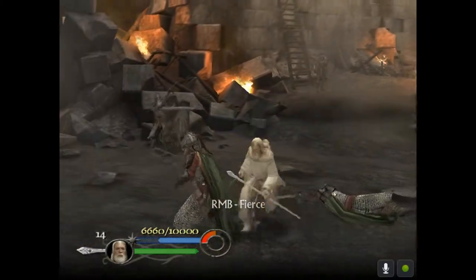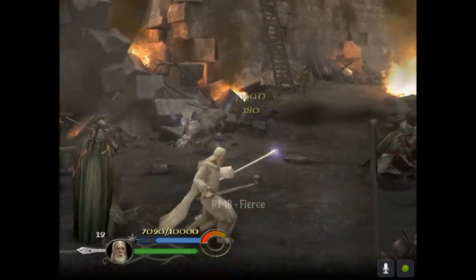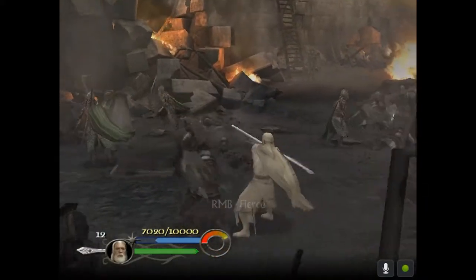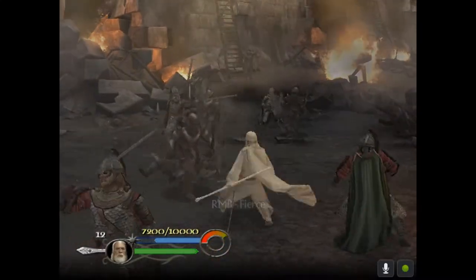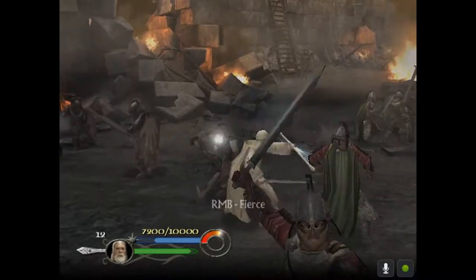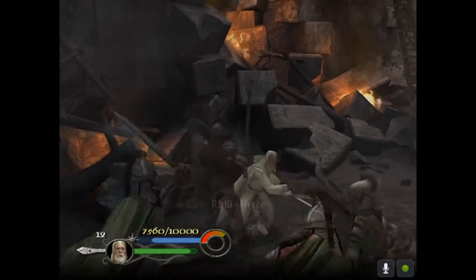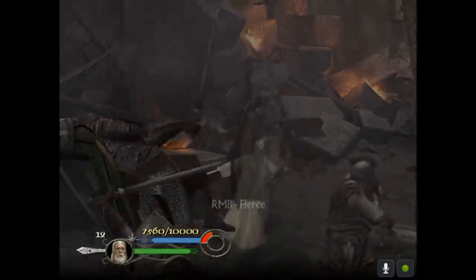The shielded Uruk-hai need a fierce attack to break the shields before you can damage them. If you're facing their back, you could harm them with any attack. If their back is facing towards you, you could use a projectile attack or a speed attack, as I'm demonstrating here.